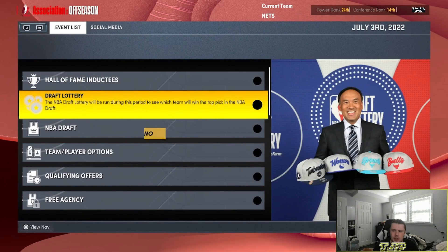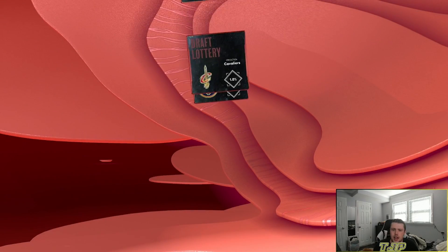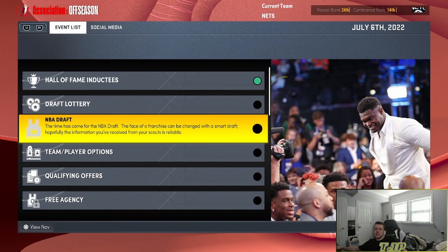Hall of Fame inductees — I forgot to auto that. Doesn't really matter. We don't have our pick. To add insult to injury, we don't have our pick. I really needed two top picks, because at the very least if we get young guys and when we lose, we could still get some valuable pieces for them.